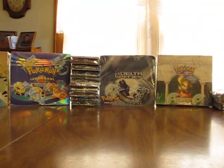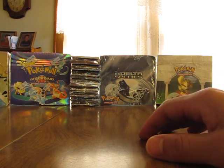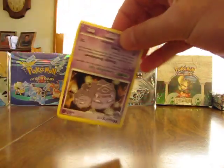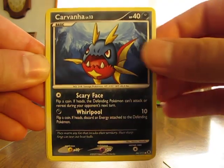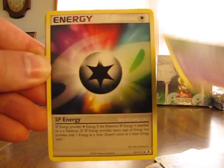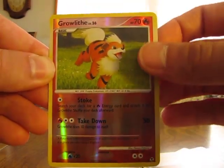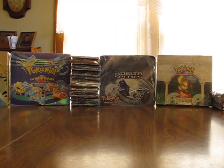You can probably hear a lot more from the neighbors — we have all the windows open. It's about, I don't know, somewhat early morning, about 60 degrees out, so it's nice. So we have Platinum Rising Rivals. Hoping to get a Level X card or an EX card in one of these packs. We have Weezing, Carvanha, Shellos West Sea, Eevee, Nidoran Arena, SP Energy, Gengar GL, Flint's Willpower, Growlithe Reverse. And a Jirachi holo — so I'm getting some holographics now, two holographic cards in a row.